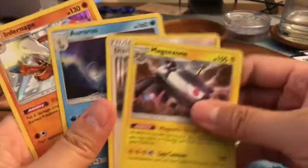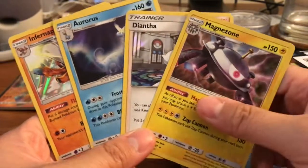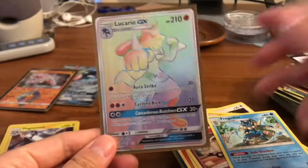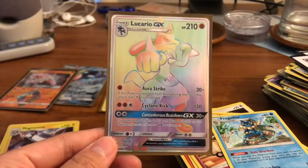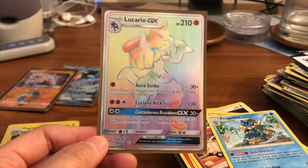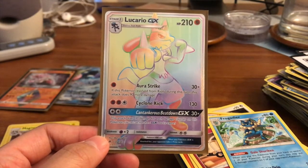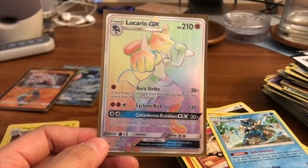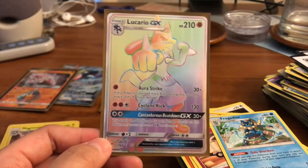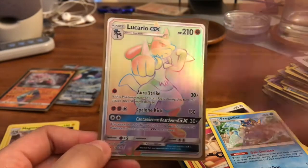We did end up with these Hollows as well — four Hollows from the left side: Magnezone, Diantha, Aurorus, and Infernape. Very cool. But the highlight of course is our beautiful Lucario GX Hyper Rare, which is what I wanted for a long time — I really love this card. Hope you guys enjoyed this video. Hopefully we'll get the Greninja in the next 18 packs — that should be Booster Box Part 2. Let me know in the comments below what you thought about this opening, and I'll talk to you soon. Bye guys!